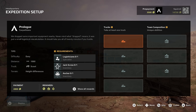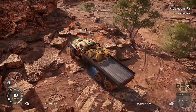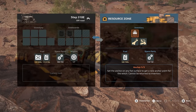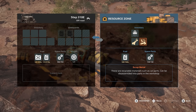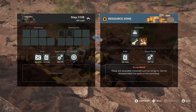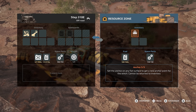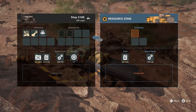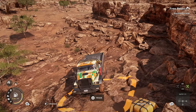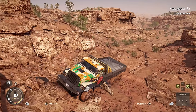Each map is large and filled with optional objectives, like vehicle upgrades and supply cash drops. These may contain fuel, free devices, or treasure that can be sold for cash. For example, one supply drop has an anchor, a dinosaur femur, and some scrap metal. The scrap metal can be disassembled in the parts workshop, the femur sold to the museum, and the anchor is a device you can carry around. Once you complete all expeditions on a map, free roam is unlocked.